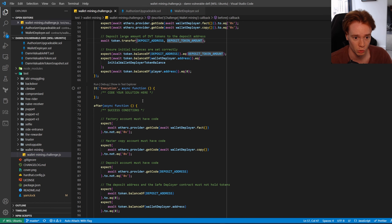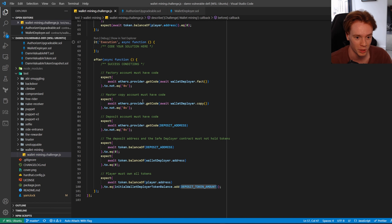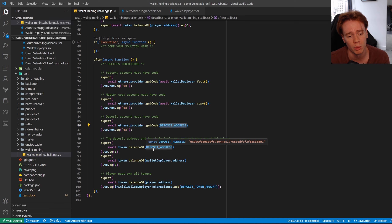Here are the requirements we need to pass this challenge. The factory address needs to have code against it — it must be a smart contract. The master copy will also need to have code behind it. The deposit address will also need to have code behind it. Finally, the token balance of the deposit address must be zero, the wallet deployer balance must be zero, and the player must own all the tokens.